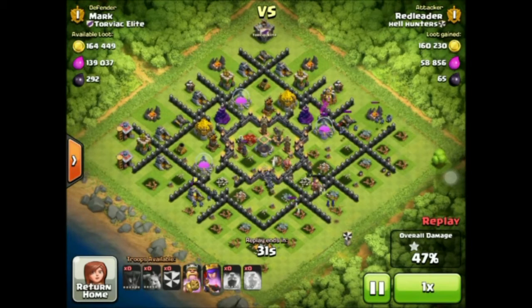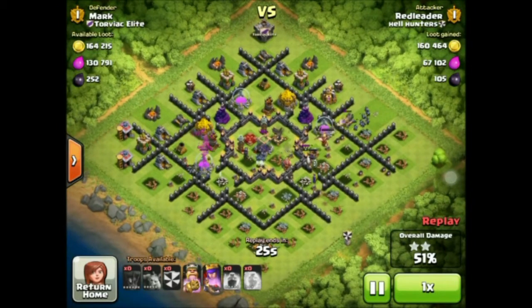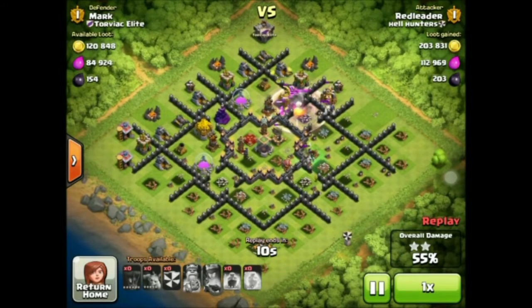Air defenses are probably what you need to worry about most with Balloonian. The Rage Spells aren't primarily to add damage — they're actually to speed up the balloons, as they are extremely slow. As you can see, Red Leader's probably running out of troops; he's just on his last legs here. But he's already got a good portion of the loot, and I'm sure he'll be more than happy with that.